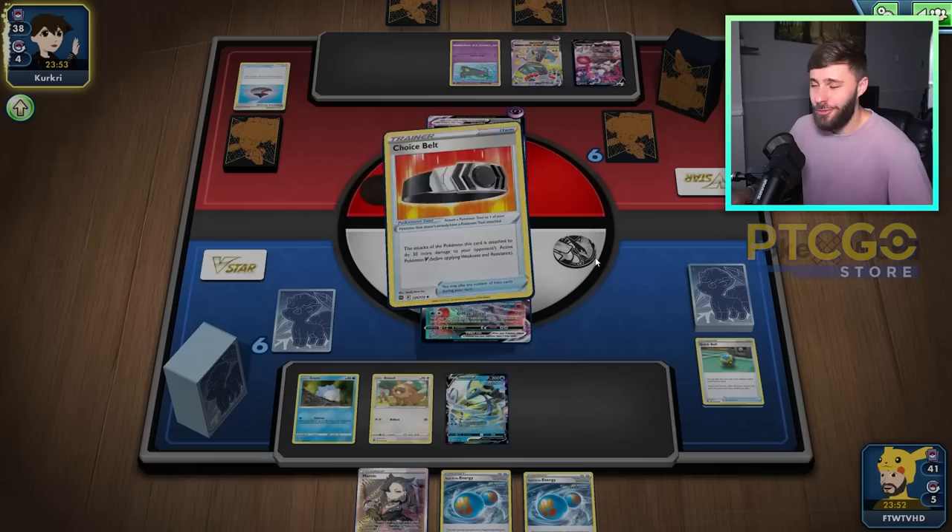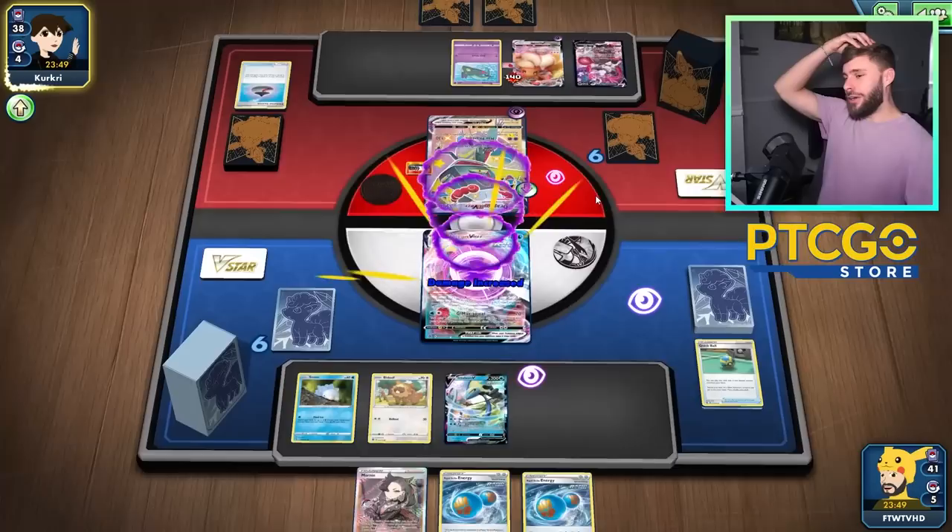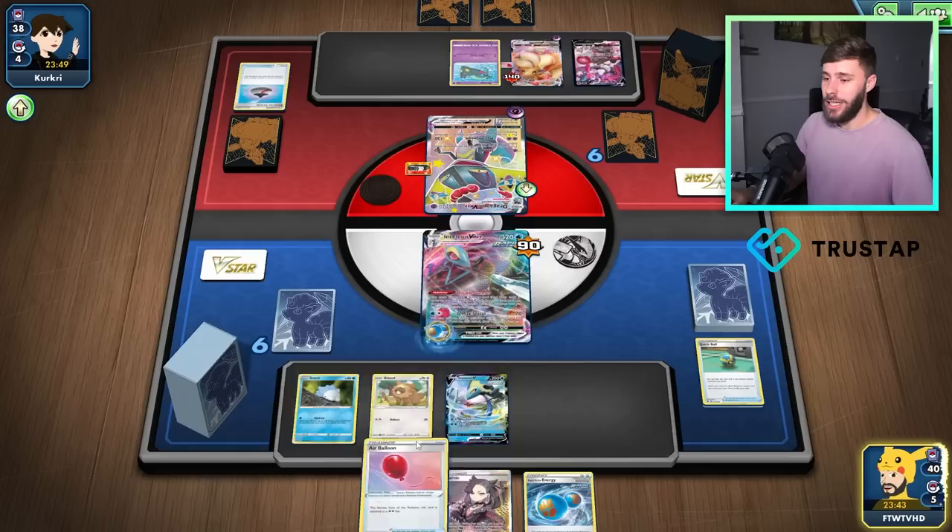Eevee VMAX — what do you do? They have to flip a coin. No, they're just going to go for the shred. So that's a challenge that we have to consider. Especially, we have to evolve this Snom here, like, big time.